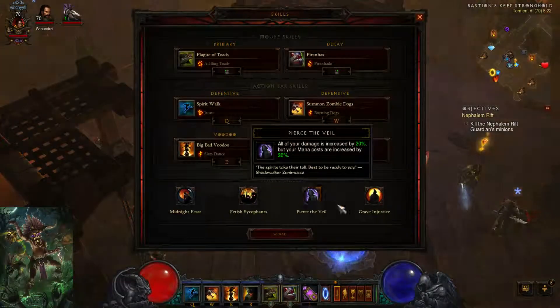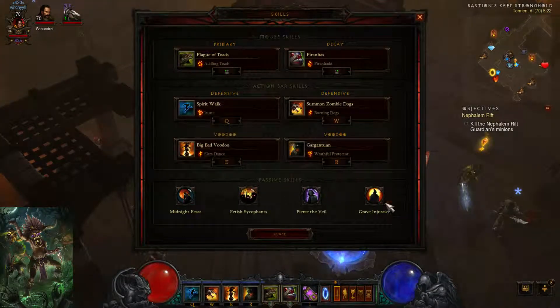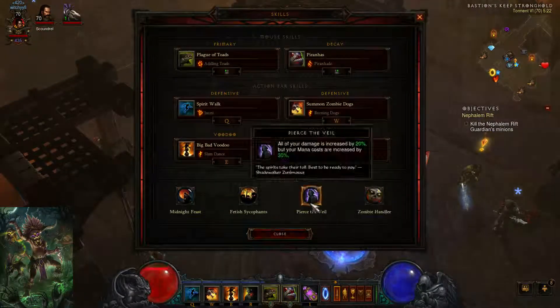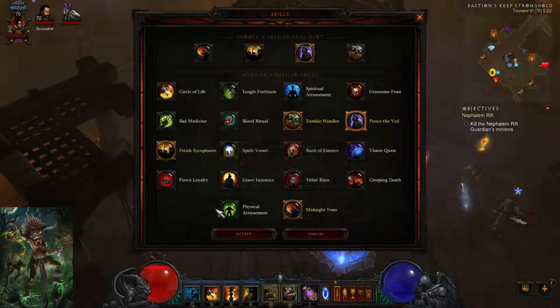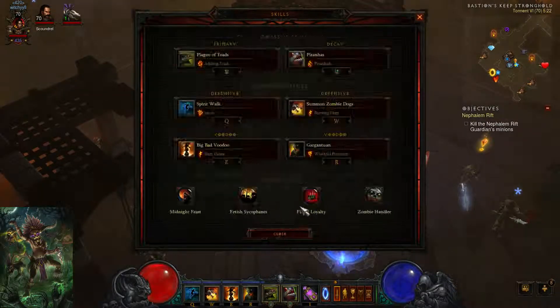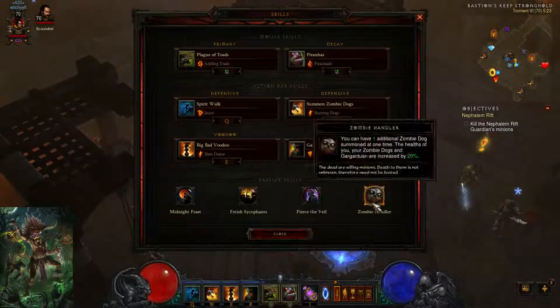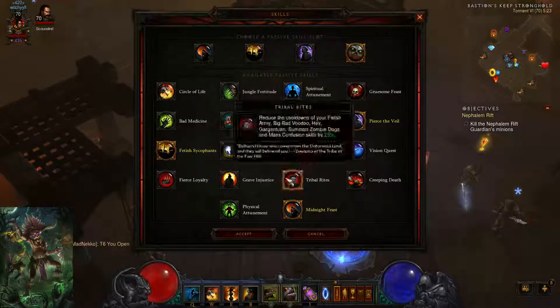Some build variations: I see a lot of people swap out Grave Injustice and put in Zombie Dogs as a passive. And in some scenarios they'll put in Fierce Loyalty instead of Pierce the Veil. I don't really recommend doing that — I like the cooldown reduction from Grave Injustice. It's just really nice.